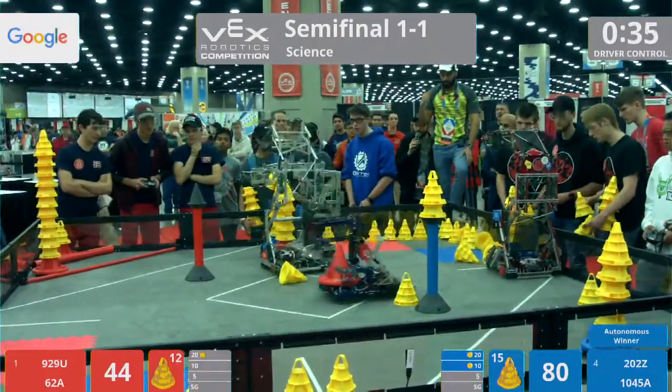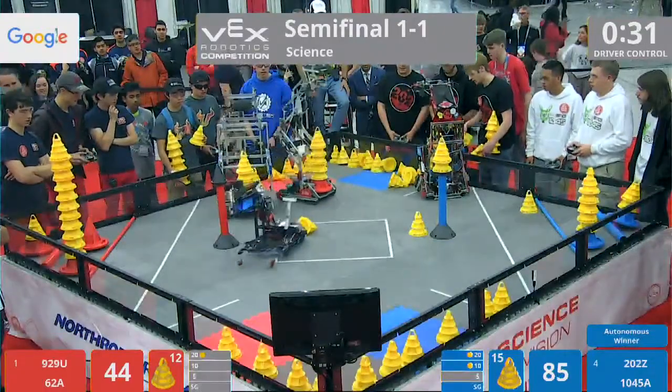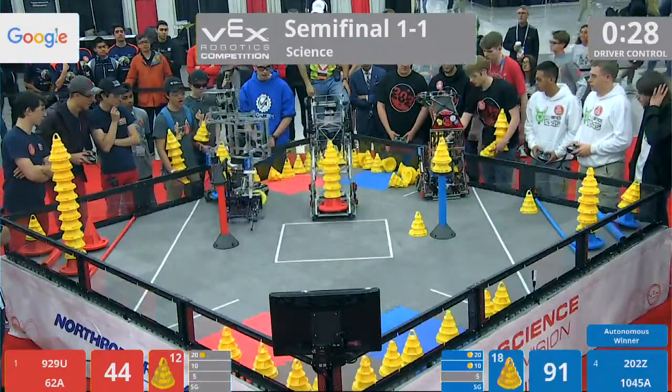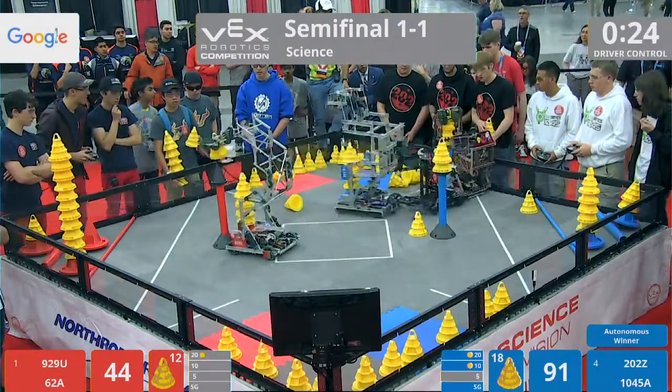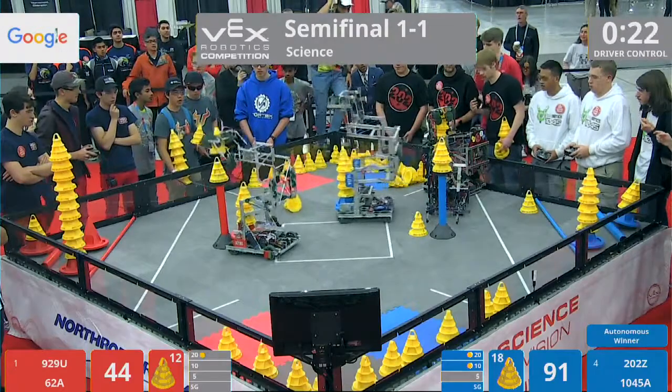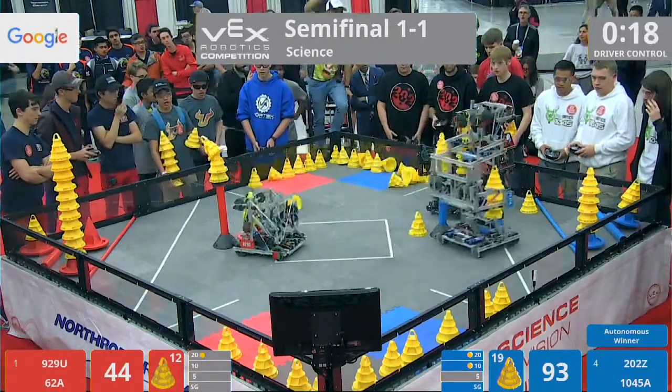62A showing what they're made of — those boys in the San Fernando Valley have it locked. Mobile goal in the 10-point zone, and we've got a little bit of a tussle in midfield between red and blue. 1045A playing defense, 202Z trying to get their stack going. 62A says no way. 929U scoring on their stationary goal.